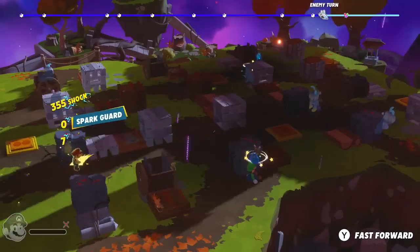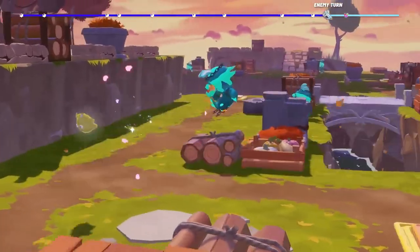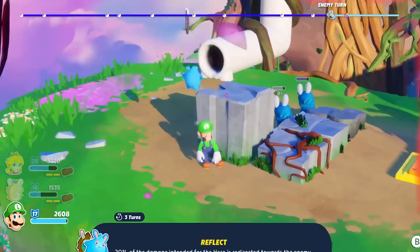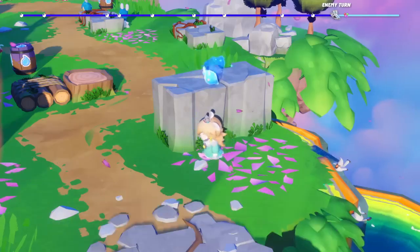They will also try to surprise you with super effect attacks and defensive abilities. Make sure to put your heroes into cover or to anticipate oncoming attacks with Spark and Hero techniques to mitigate your opponents' damage output.